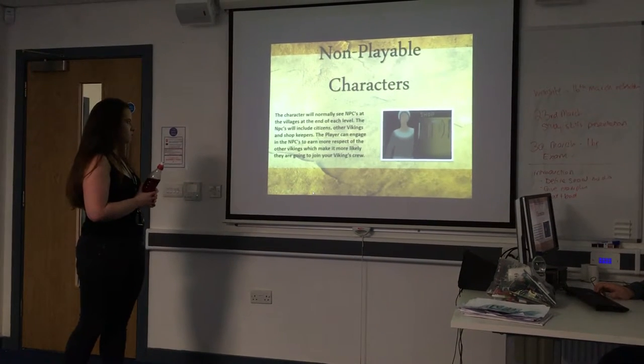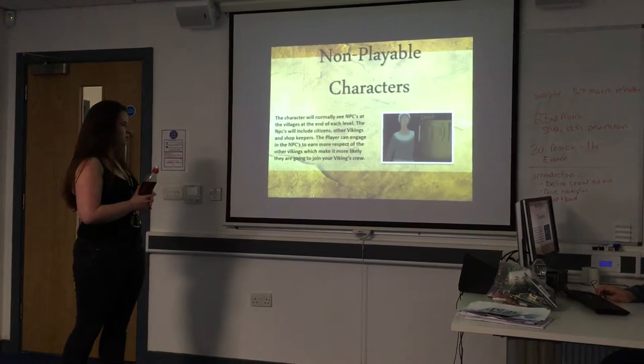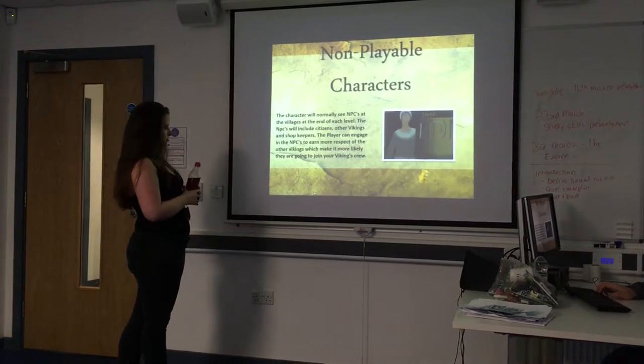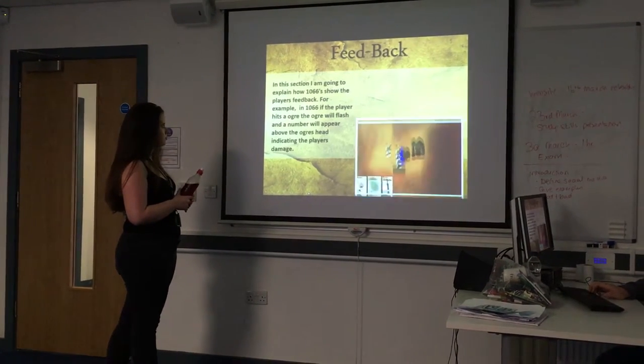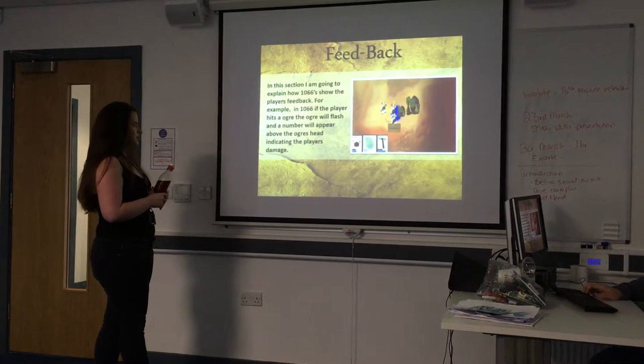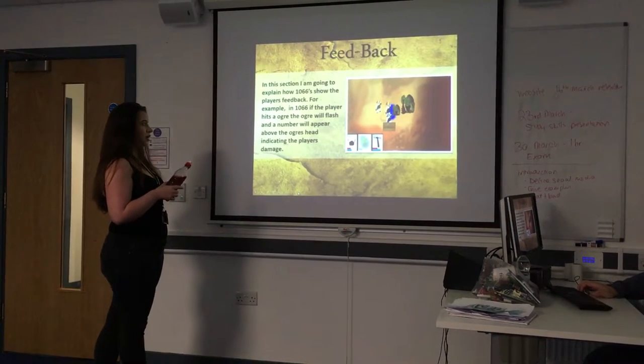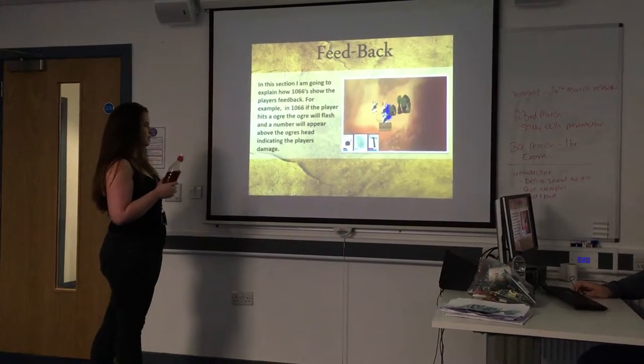Non-playable characters would be characters in the villages like shopkeepers and people walking about. To show the player feedback, if the player hits the auger, the auger will flash red and the damage will appear above the auger's head.